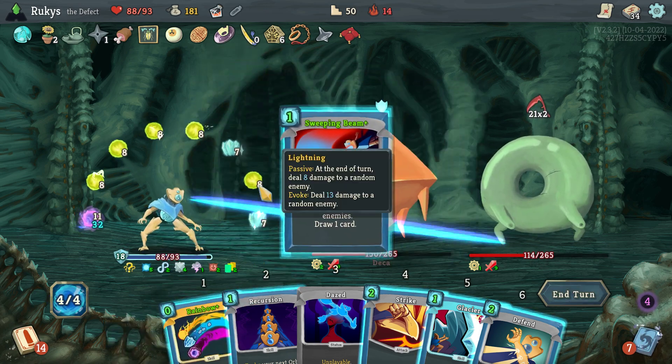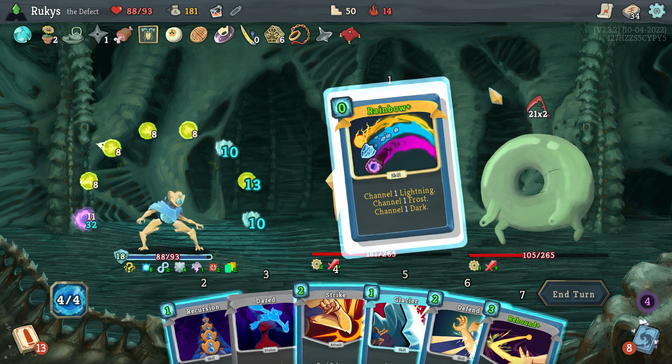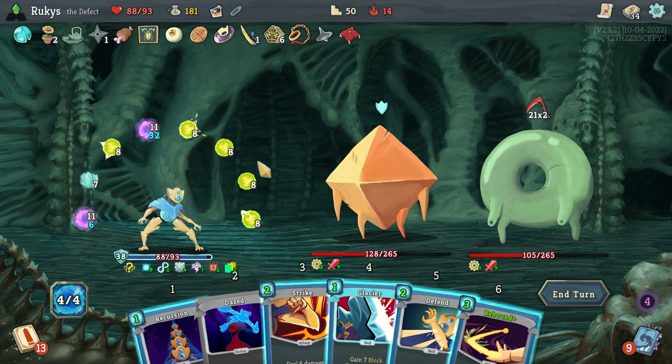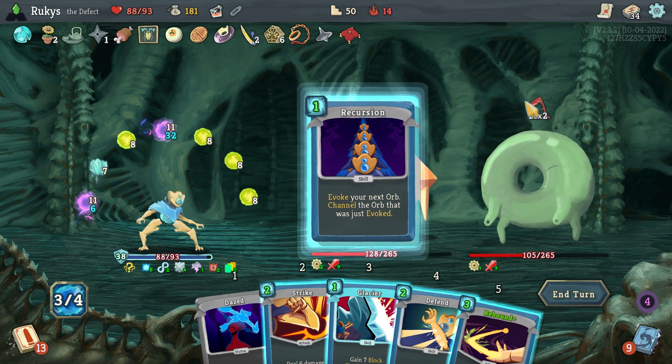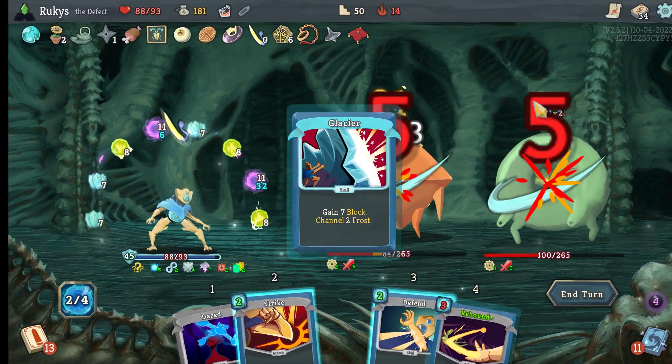Now we're getting to the point where it's just a damage race. Can I kill Donu and Deka before I run out of focus? So my number one priority is evoking as many orbs per turn as I can while they're still useful.